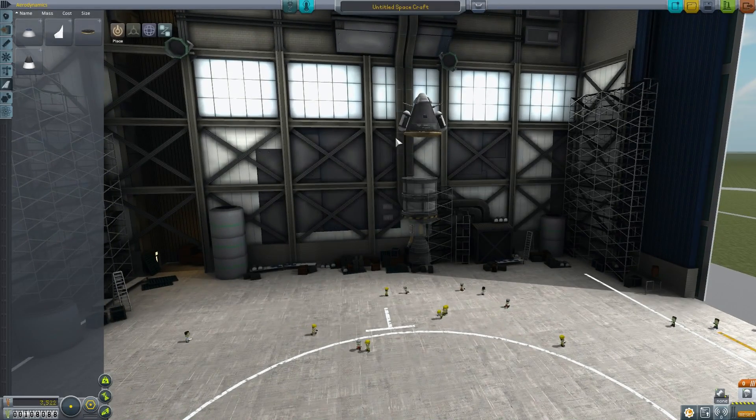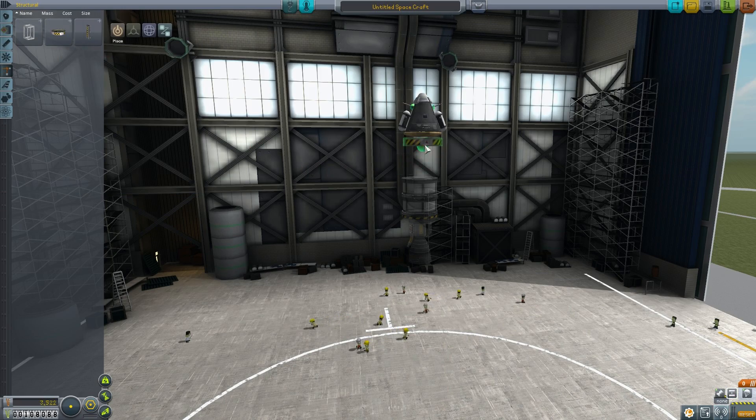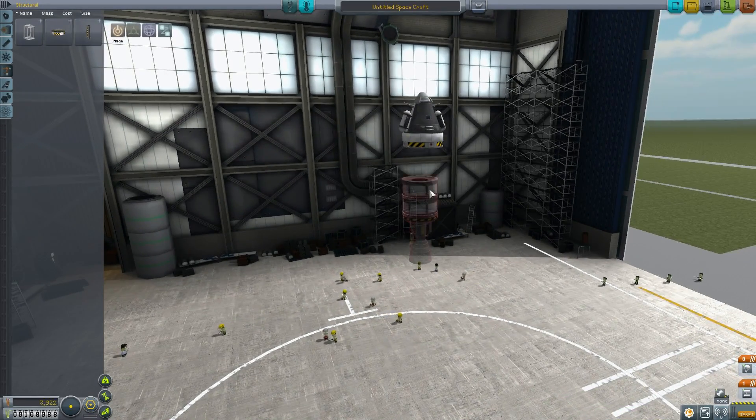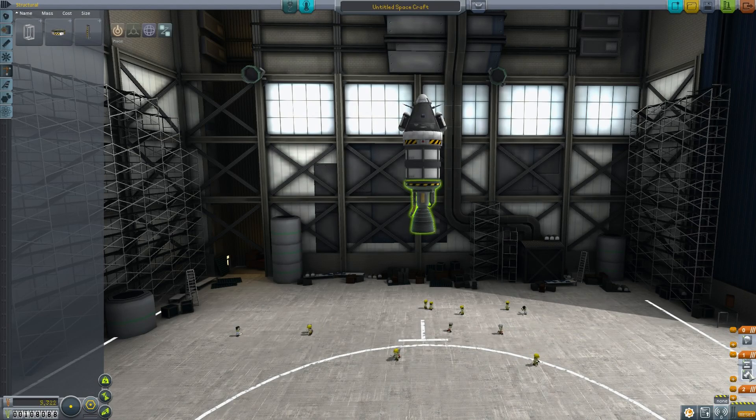Under the structural menu, we have the TR-18 stack decoupler. This is an item that when activated through the staging system will split the rocket into two separate pieces. So we can have the engine fire, burn through the fuel, and then once we run out of fuel, hit space again and this whole thing splits off into a separate spacecraft. This is how you build real rockets — they have stages.